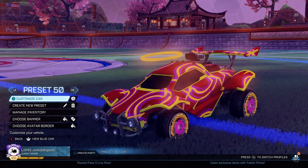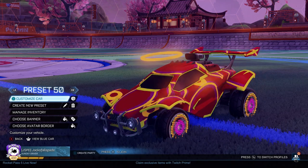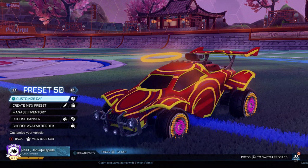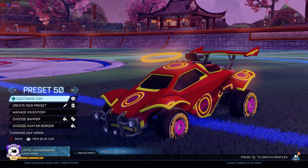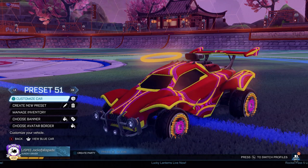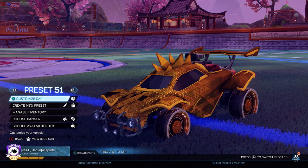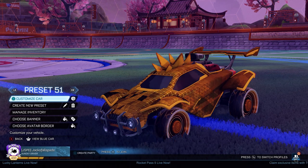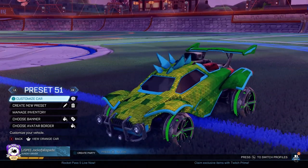Got the Percussion decal on here with the Crimson Discotex — I think those also go together decently. In general, I'm not a huge fan of the Percussion decal; I think it's just a little too loud, a little too much. But I think it works well with the Discotex. Right here we've just got a Burnt Sienna preset, because I didn't really have one and I wanted to make one. On this side, this used to be a Forest Green Discotex preset.